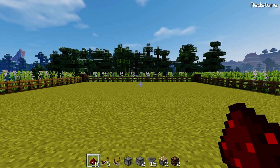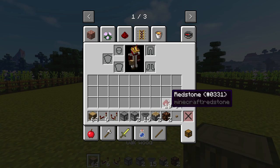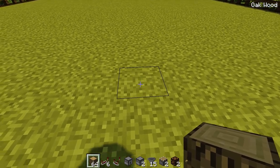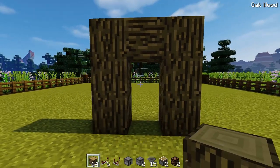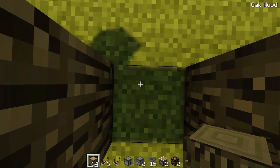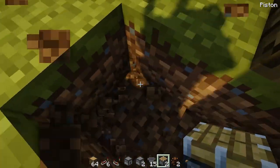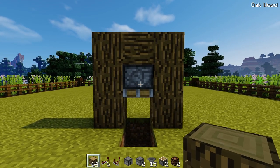The first thing we're going to do is decide where we want the safety boxes to dispense from — this allows us to position everything a lot easier. Get out some blocks of your choice and place them where you want the safety box to dispense from. Either side of that block, do a three-high pillar, then one at the top — it's kind of like a door. Go inside and dig one block down, then place a piston at the top facing downwards. Destroy the front block — we'll patch that up later.